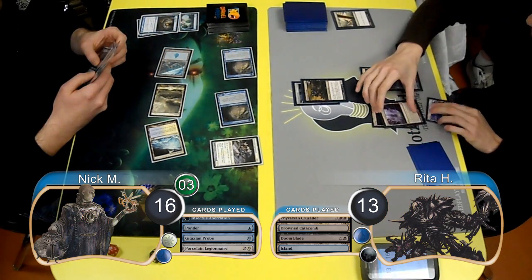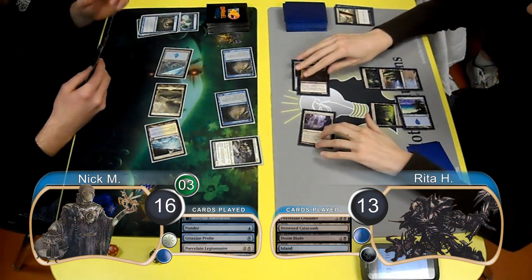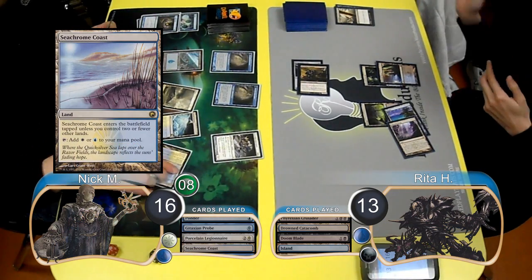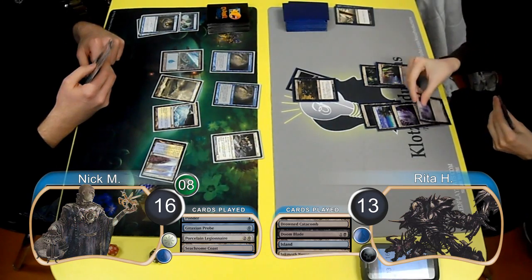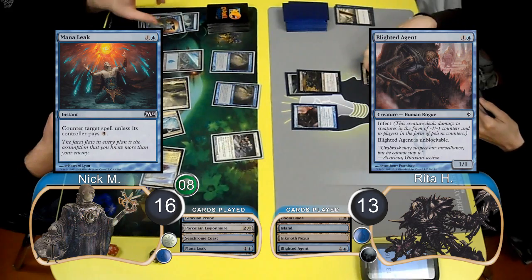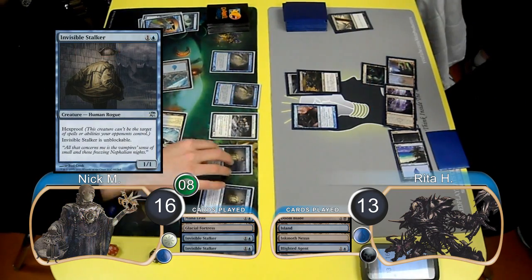For Rita's next turn, she chose to animate her Inkmoth Nexus and attack with the Nexus along with the Crusader. Nick had to take it and went up to eight Poison counters. He then put a Seachrome Coast into play tapped on his turn but decided to pass without attacking. Rita then laid down a second Inkmoth Nexus and cast a Blighted Agent. Nick used a Mana Leak on it, so Rita just paid the three mana to let it resolve. Nick played two Invisible Stalkers on his turn, but just passed again.